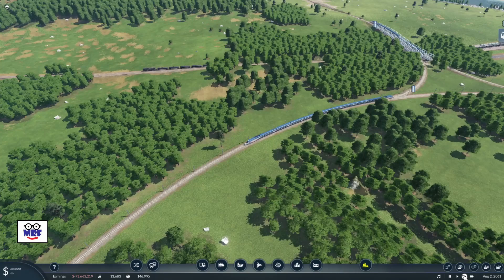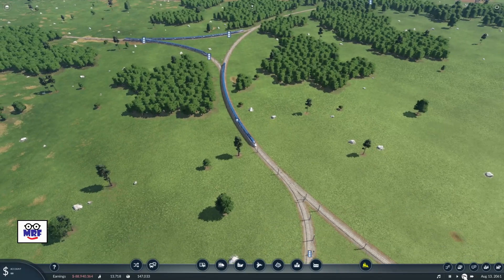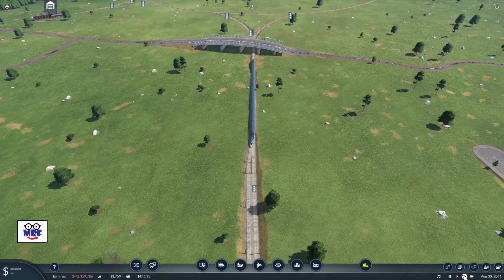The first problem I encountered was trains on the same line ending up stuck nose-to-nose, almost facing each other. I had assumed that all the trains would naturally drive the roundabout like cars would drive roundabouts in North America — that is, that they would always go counterclockwise. But of course, that wasn't the case. A train from one end of the line would go clockwise, and a train from the other end would go counterclockwise, so that wasn't going to work.